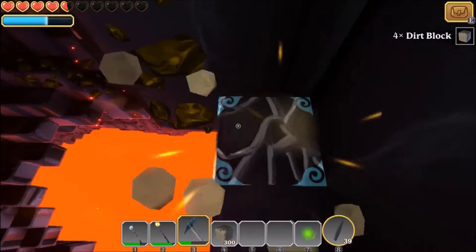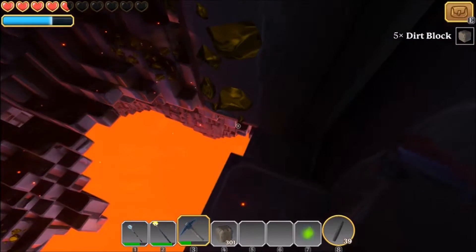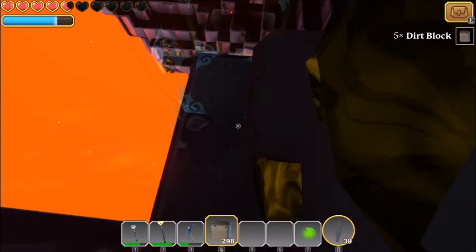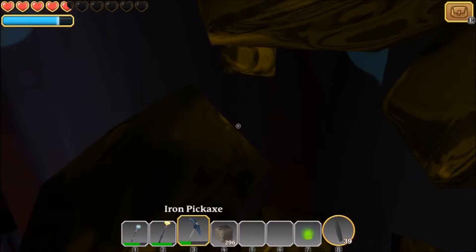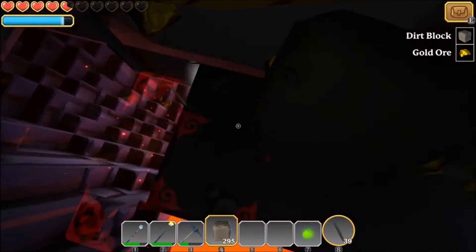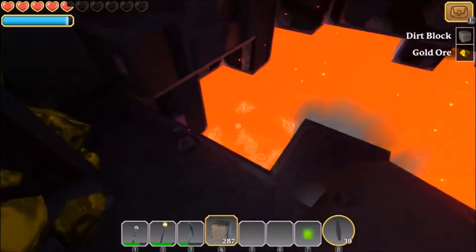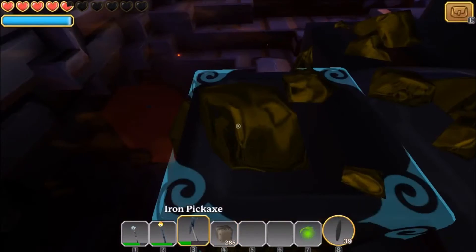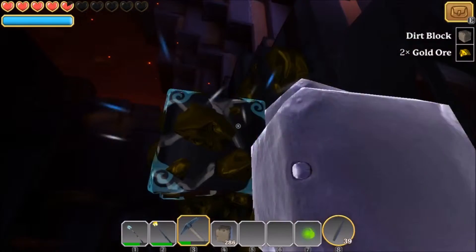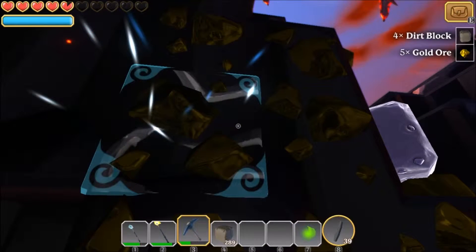I'm trying to get as low as I can so that I can put some dirt underneath the ore, so that when I mine it, it doesn't just fall off the edge. There we go - I'm actually going to place a little bit more dirt. I really don't want this to fall off the edge - it's not like silk that I can just regrow with seeds. This gold is a bit more important. It would be nice if there was a way to just grow ore back.